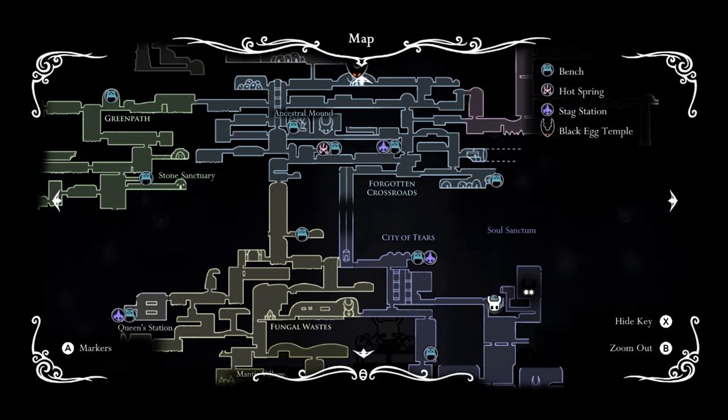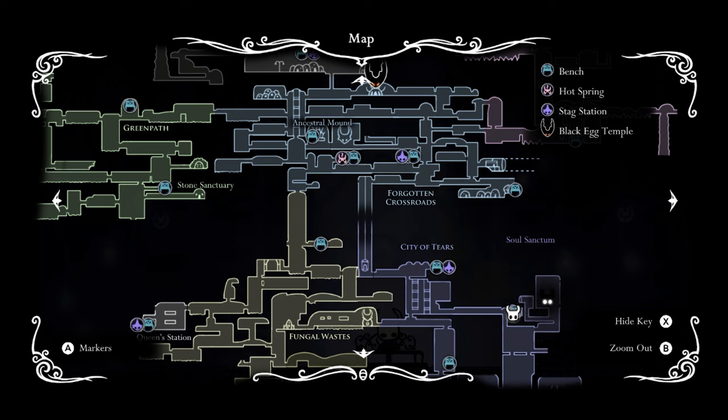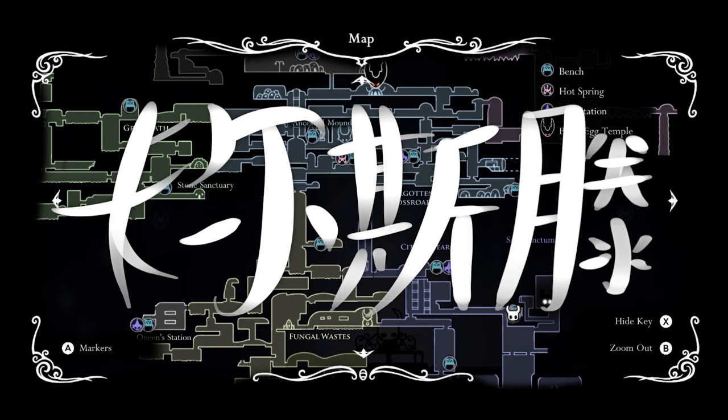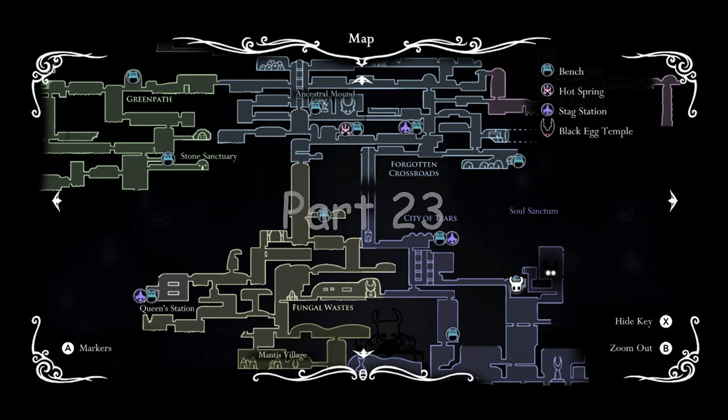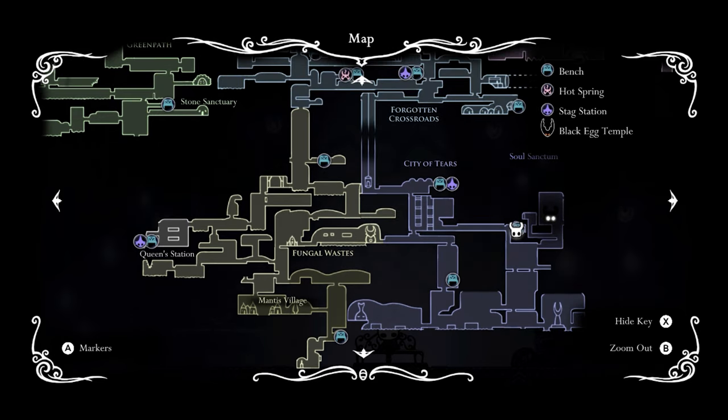First things first, I'd like to unlock the elevator — would you call that an elevator? I think so. This elevator that leads up to the Forgotten Crossroads. If you look next to the elevator, there's a doorway to the Fungal Way, so I'm pretty sure I know which doorway that is. How do we open that? Well, let's go try to unlock that.